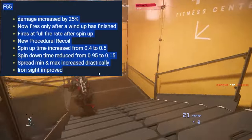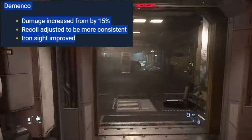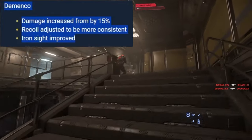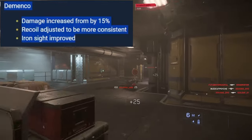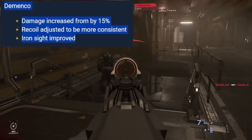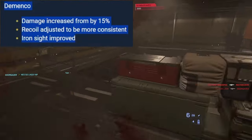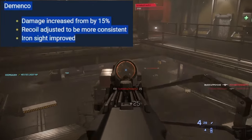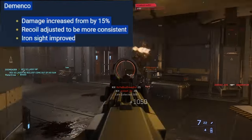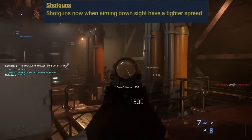Demico — I loved it when it was a lower rate-of-fire weapon; treated it more like a heavy rifle in the PU because it was precise with no damage drop-off. When they made it higher rate of fire it became like a laser MG42 — fun but not as special. Changes: damage increased by 15% and 50% respectively, recoil adjusted to be more consistent, iron sight improved. With more damage at that rate of fire it should be just fine.